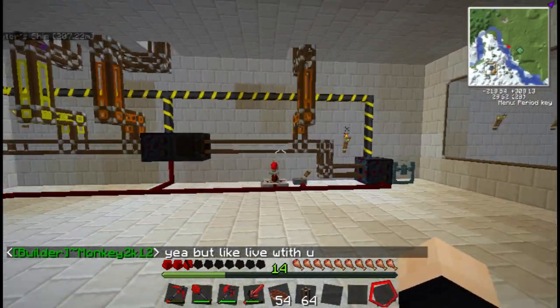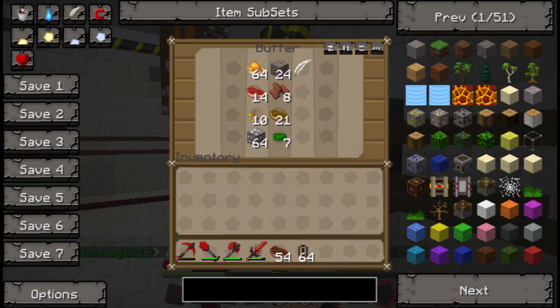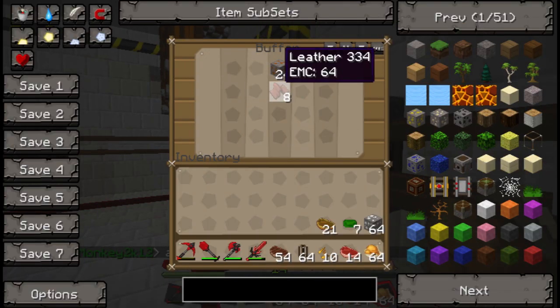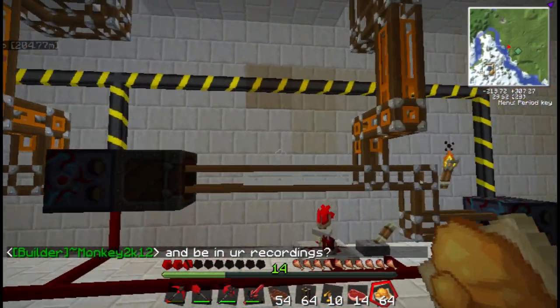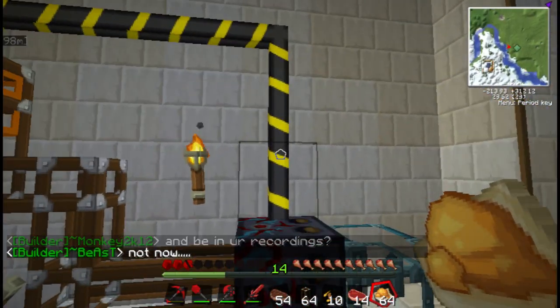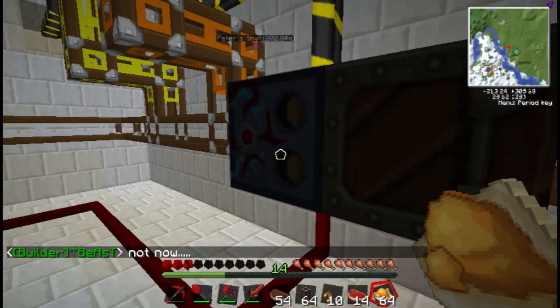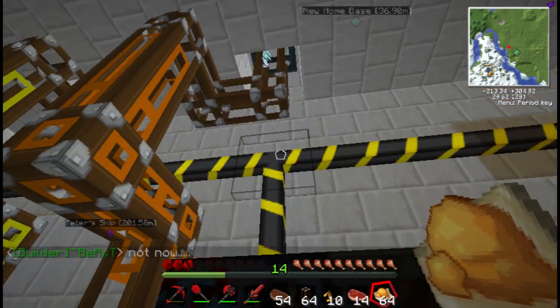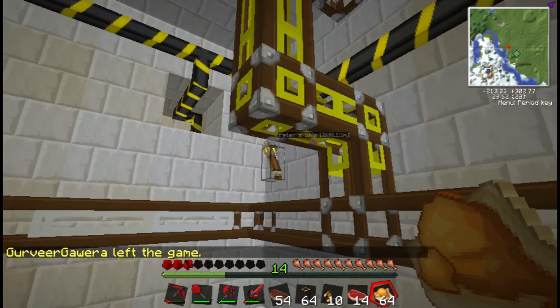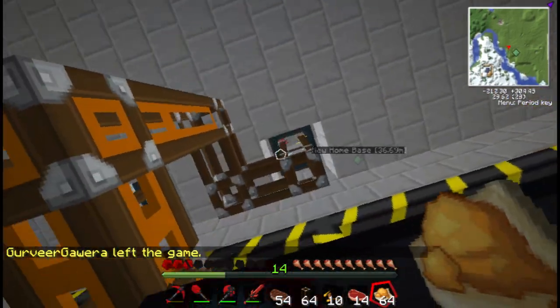So over here we have a sorting system which I have rigged up, and we've got buffers. I have buffers and all that. So what I've got is I've got energy going into here, and linking to all the — these are buffers, these are sorters if you didn't know. All energy is going into here, and then all the stuff is getting piped up into chests.